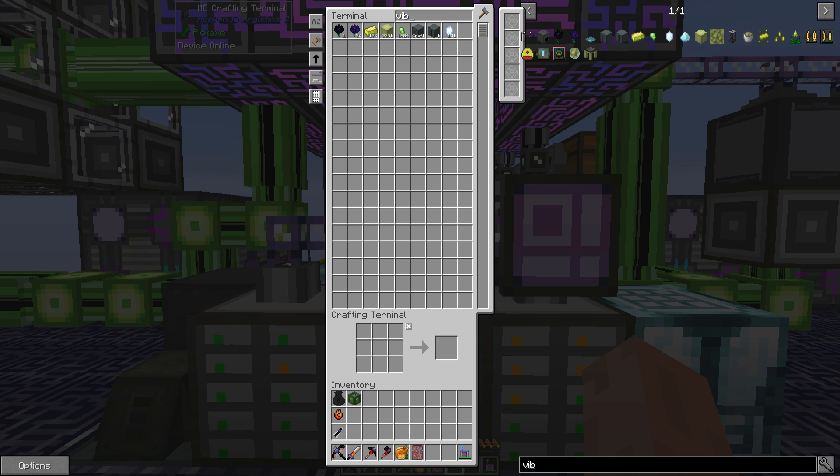So we're going to want some vibrant capacitors. We have one and we're going to make another — let's say 15, and see if we can do that.